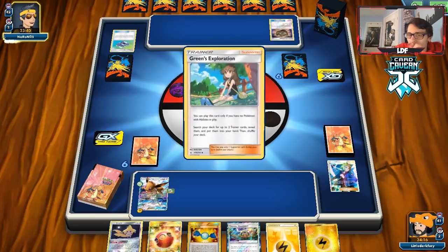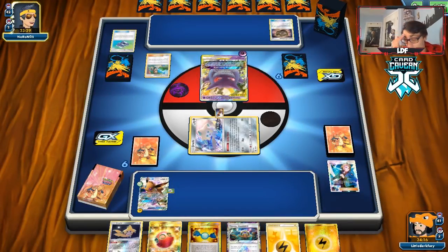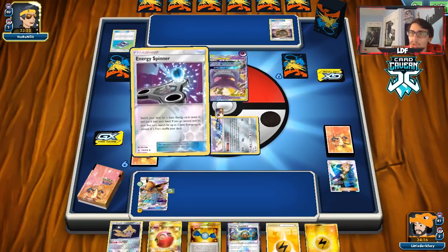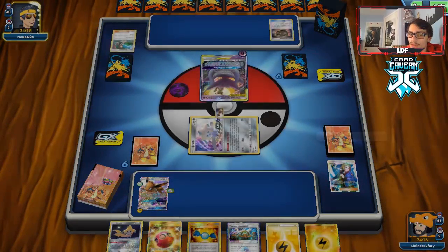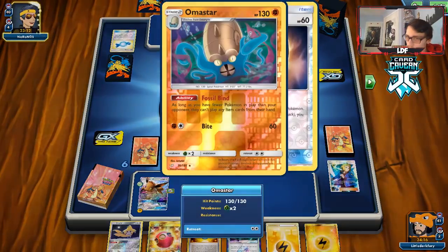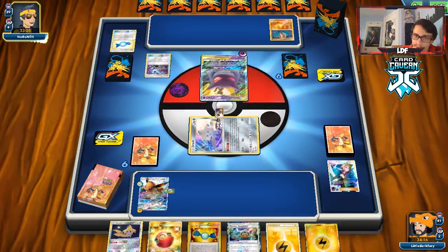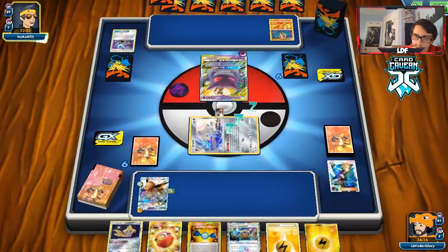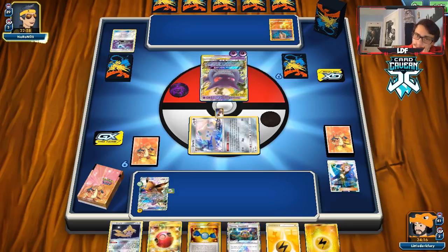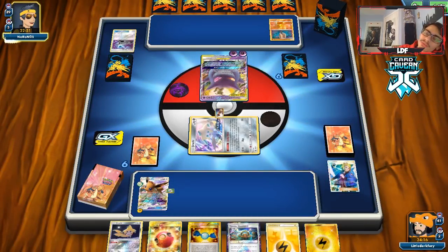The Choice Helmet might help us a little — it does give Jolteon 250 HP because of the extra 30 HP boost, so they need a little bit more to KO it. As long as we play cautiously we should be okay, but they have Surprise Box. We'll definitely use Swift Run GX — if we're a little careful about what we bench, we should be okay. If they go Horror House, we won't be able to attack them. They could Horror House and then Custom Catcher me up.